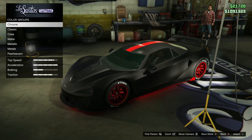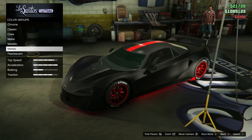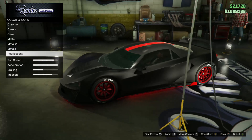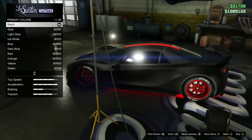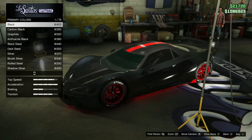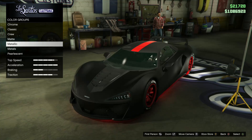So my primary color is black matte. Now as you can see, I want pearlescent — but your vehicle must have metallic or crew spray paint. So we go back to Matte, select the color that you want, then click Metallic. Don't purchase anything, just click it.